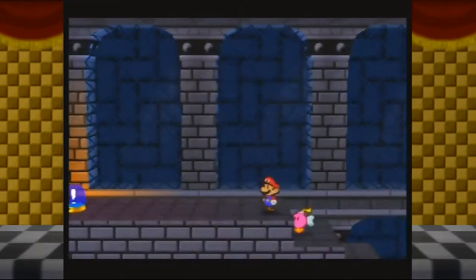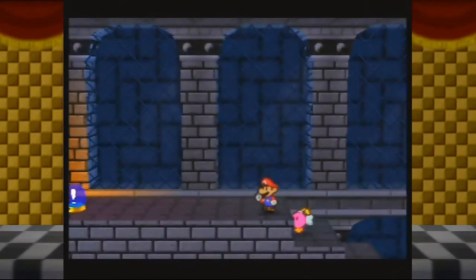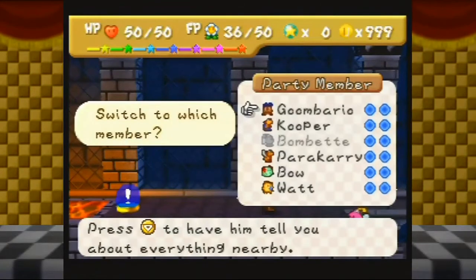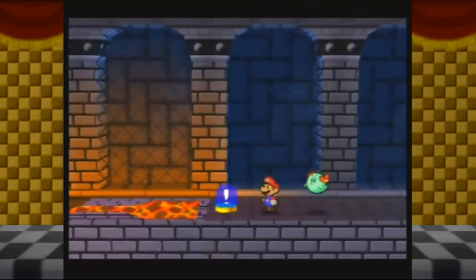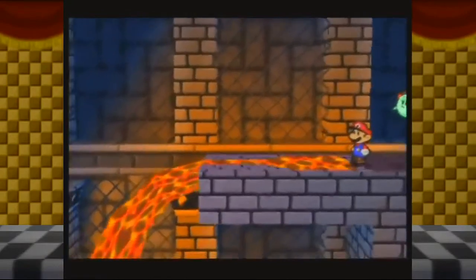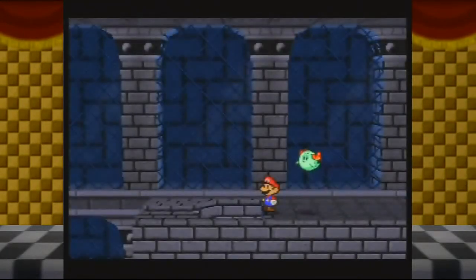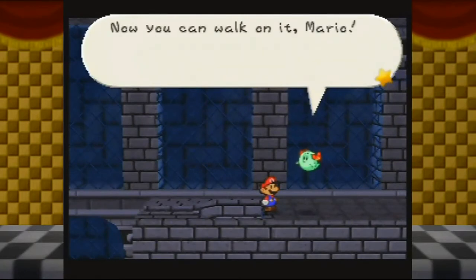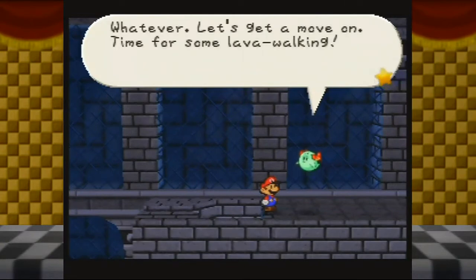I didn't really want that actually, but sure, I'll use it to restore my one HP. Alright, as soon as I hit that button, any of my party members could have some dialogue. Who do I want to give some dialogue? You know what, let's give Bo some dialogue — I've rarely used her in the game. Phew, finally, that hot lava cooled off. Now you can walk on it, Mario. All the difficult obstacles in this castle are really starting to irritate me, you know? Whatever. Let's get a move on — time for some lava walking.